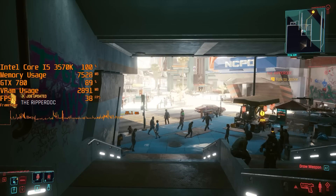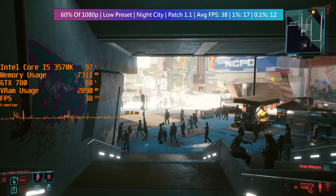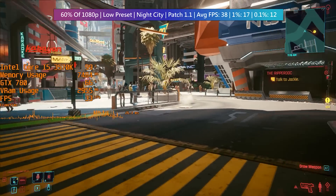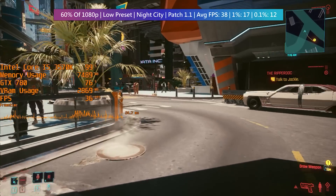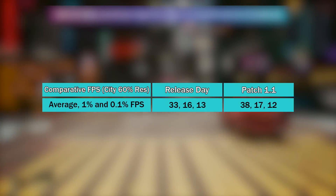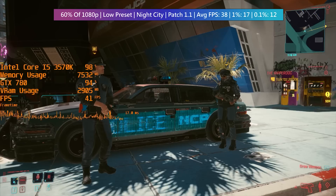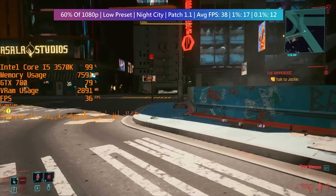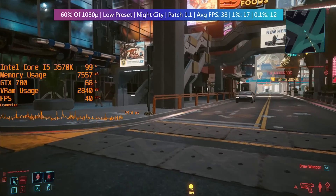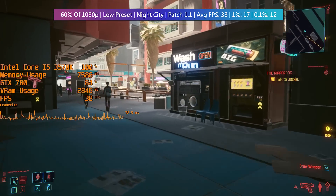In Night City I decided to repeat the 60% of 1080p static resolution test, because these settings gave us the best results first time around. Here it seems as though the game is using more system memory, which could well be contributing to the higher average frame rate. The percentile 1 and 0.1% lows are pretty similar, though we're still getting dips mainly thanks to our CPU which is struggling. While a patch might be able to improve a game's performance, it can't do much for a quad core CPU that could really benefit from some hyper threading right now. With that said, the latest patch has still improved performance with the minimum specs PC from what I can tell.